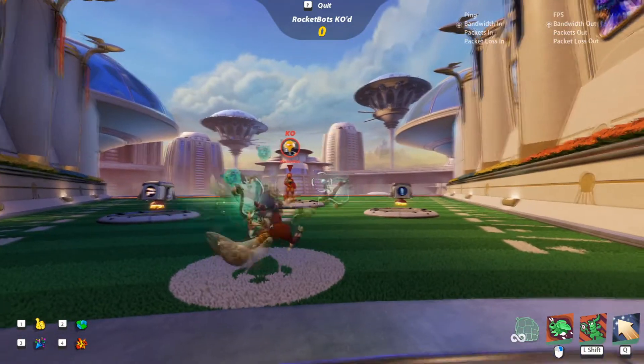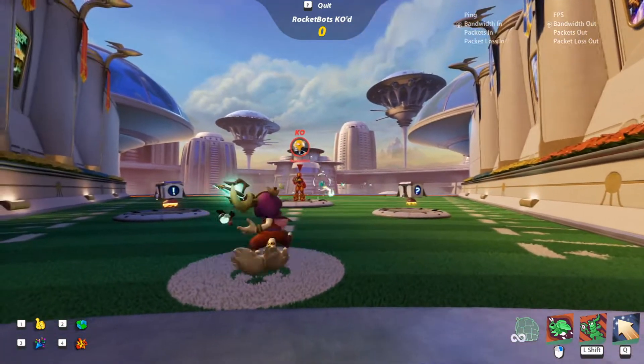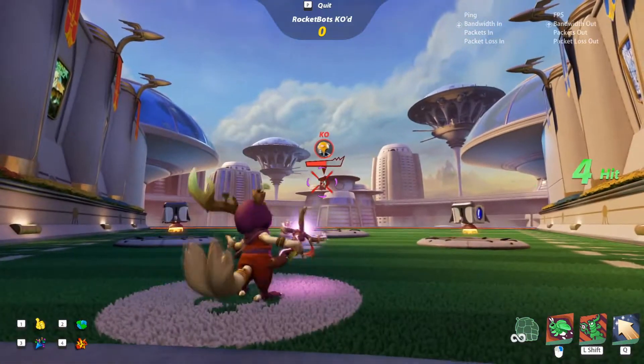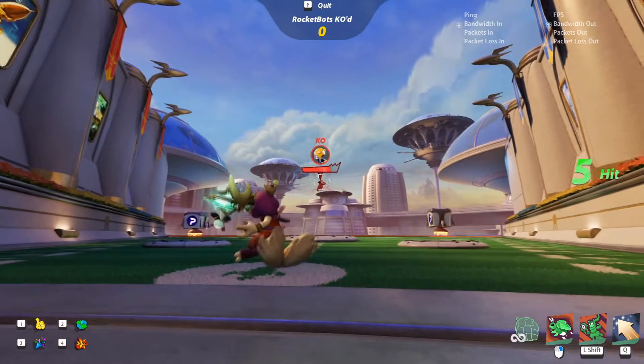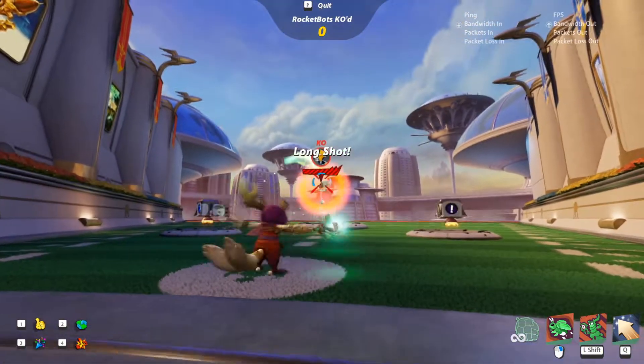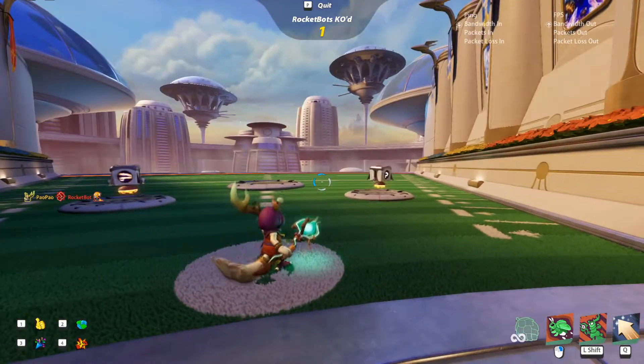Leaf's rockets are fast and travel in a spiraling straight line. Every 4 hits you land will fully charge your beam, which does a ton of damage. The charge beam is one of the only 2 hitscan attacks in the game. Keep an eye on your crosshair as it will indicate how far you are from a full charge.